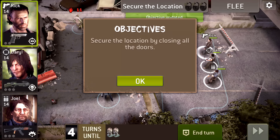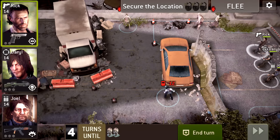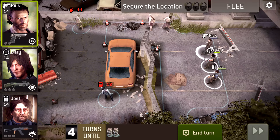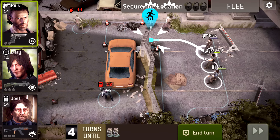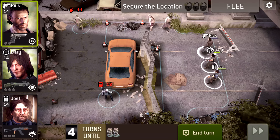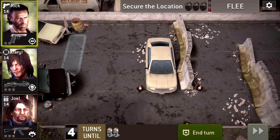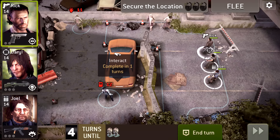It says secure the location by closing all the doors, and at the top it shows securing the location with three locks. Basically, you see the orange car there, the red car there, and that car there — you have to go to the trunk to move the car and block off the space right here. You have to block off that space, and once we get all that, this thing turns green. All three of your characters go in there and victory — you complete the mission. But along the way you've got to fight off all the walkers.